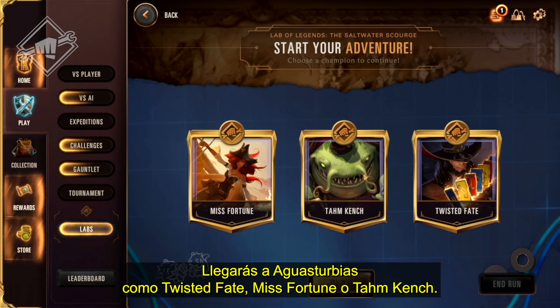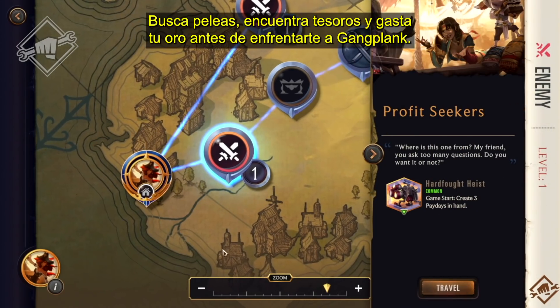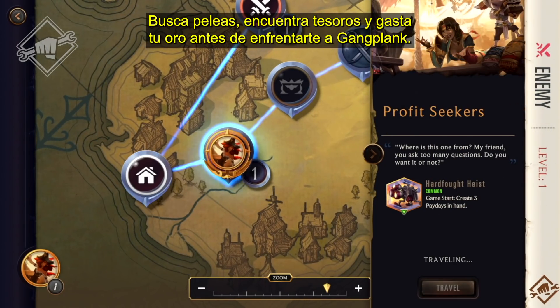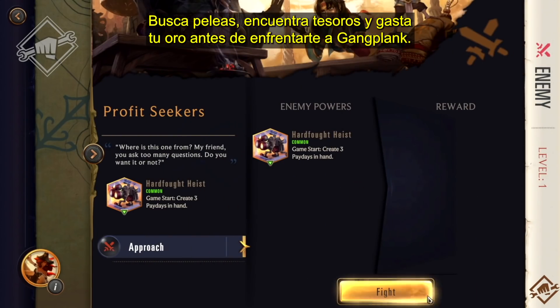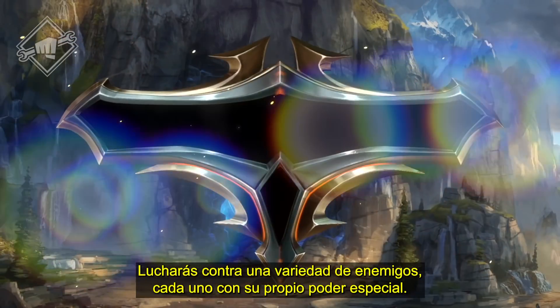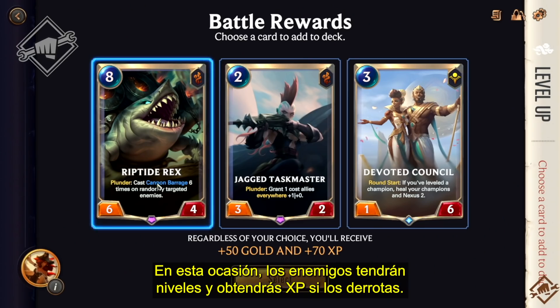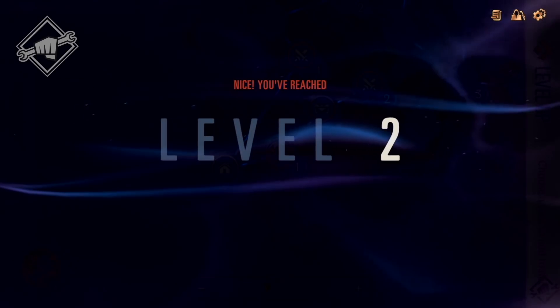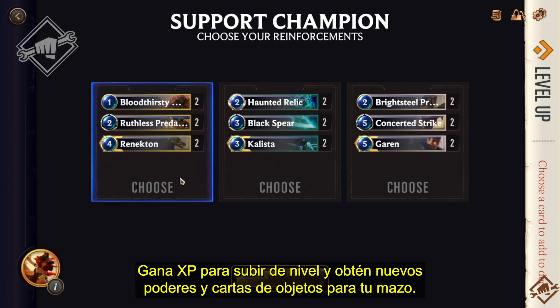You'll arrive in Bilgewater as Twisted Fate, Miss Fortune, or Tahm Kench. Make your way across the map, picking fights, unearthing buried treasure, and spending hard-earned gold as you swashbuckle your way towards a final showdown with Gangplank. Just like in the original Lab, you'll fight a variety of enemies, each with their own special power. But this time, enemies have levels and you'll get experience for defeating them. Get enough experience and you'll level up, growing even stronger for future battles with new powers of your own and item-infused cards for your deck.